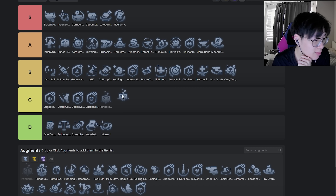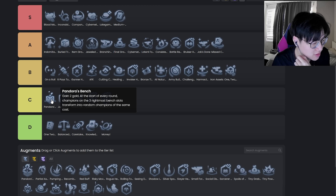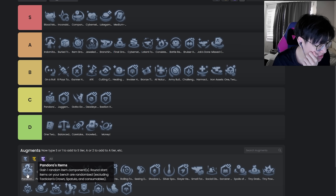Pandora's Bench — I think this augment is hot garbage but it's definitely not D tier. I want to put it in D tier so bad but it's top of C. It's too much of a gamble augment. I hate pure gamble augments; I don't think they're worth it. I know some people would put this in A tier or even S tier, but I don't see it.